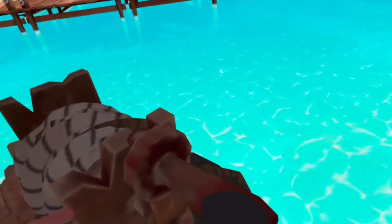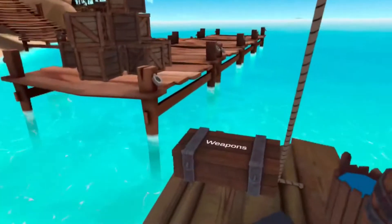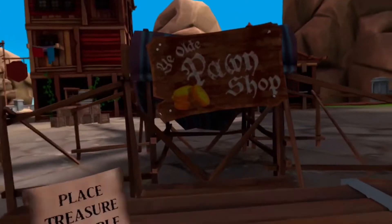Drop the anchor! About to run into it — oh no, just drop the anchor. It took some outside damage. Okay, you can sell stuff here, so if I get treasure I could sell it.